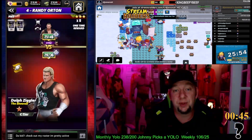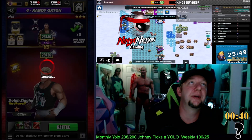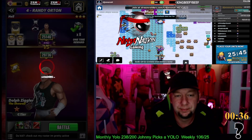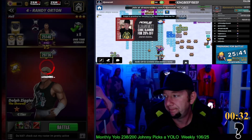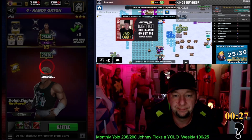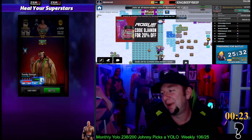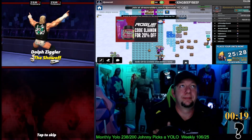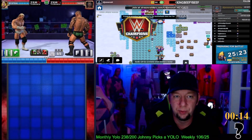We're going to hope for the best here. We're going to go out here against Randy on the road. If the match will load — come on, six-star Ziggler, let's go. There we go. Okay, here we go — he's here to show the world.